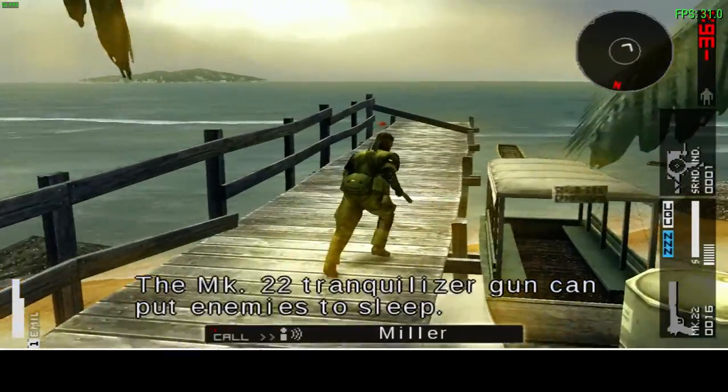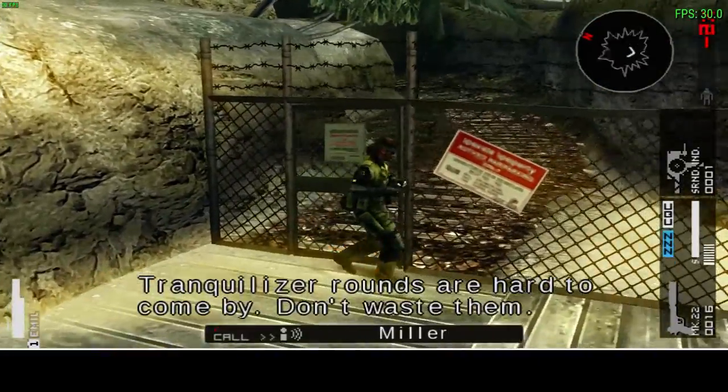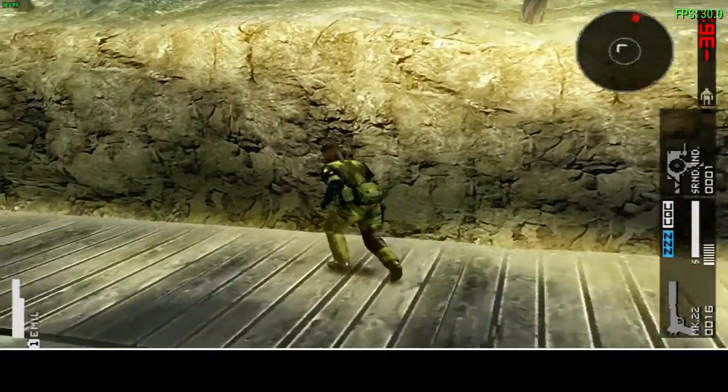The M22 tranquilizer gun can put enemies to sleep. Aim closer to the head for best effect. Tranquilizer rounds are hard to come by — don't waste them.